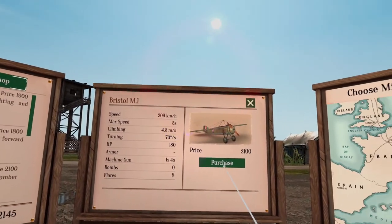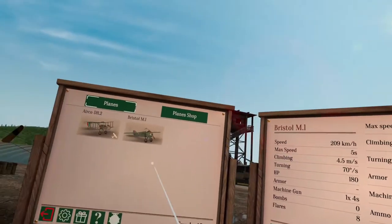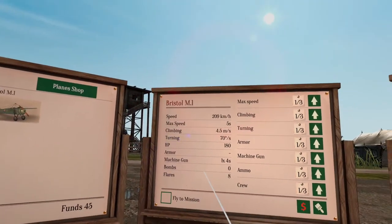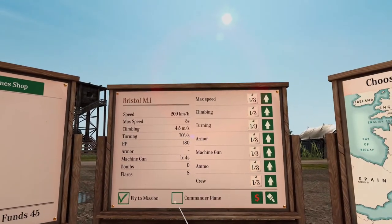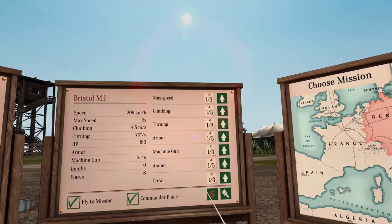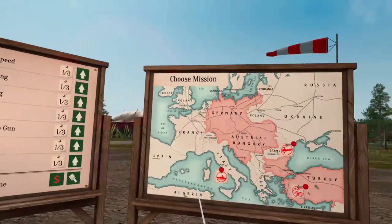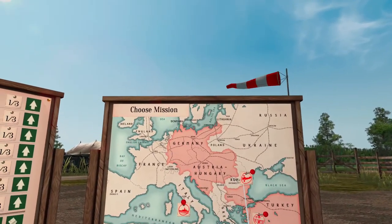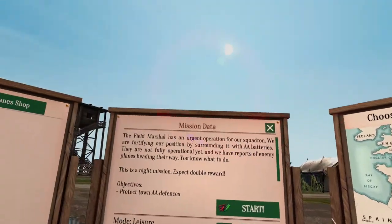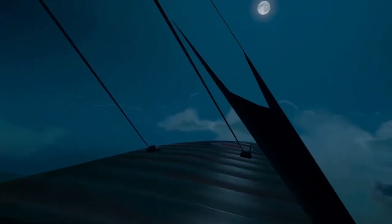We're going to purchase this Bristol M1 plane — all World War One aircraft. You can actually change planes, which is great. We're going to go now and do another mission. I'm going to start this one. One of the great things of course — oh wait, first time I'm playing at night!